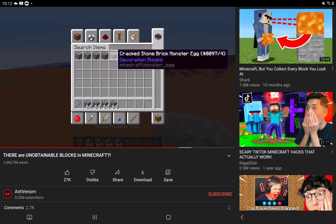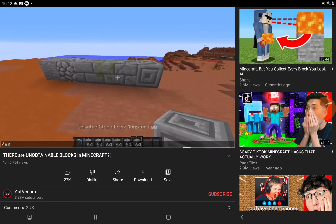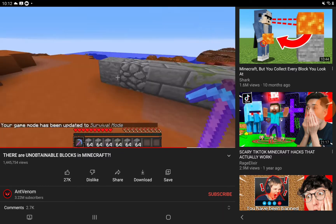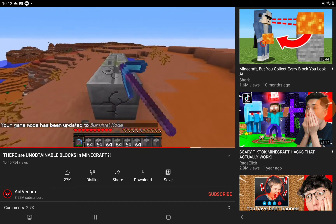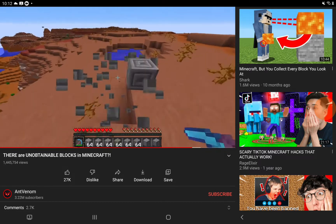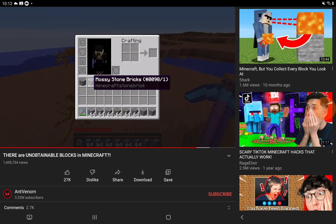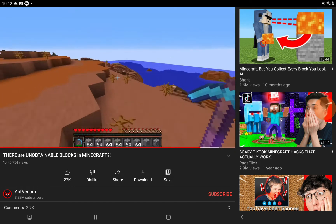Last up on our main list is monster spawn blocks. These are unattainable specifically within survival mode. Try mining one of them with a silk touch pickaxe — all you're going to get is the equivalent stone block variant for the block that it's trying to look like. Aside from bedrock, this is one of the only naturally occurring blocks that you can't actually obtain solely within survival mode.